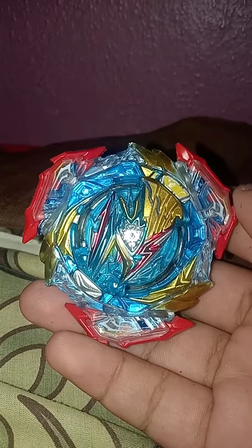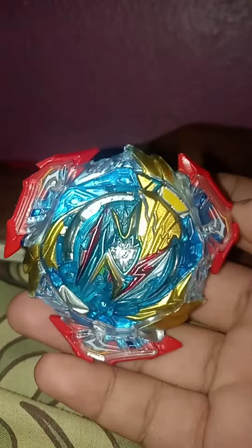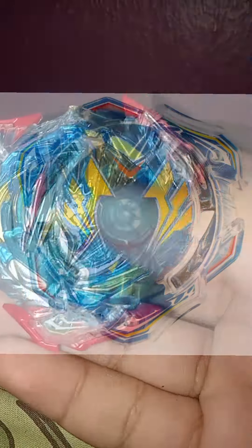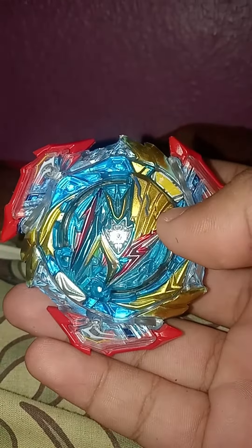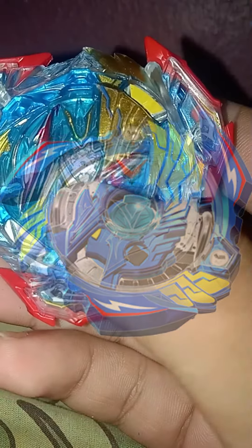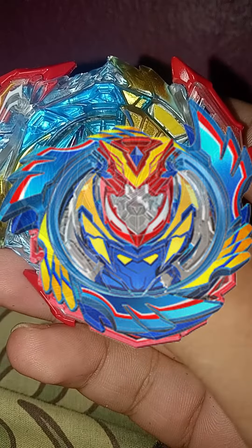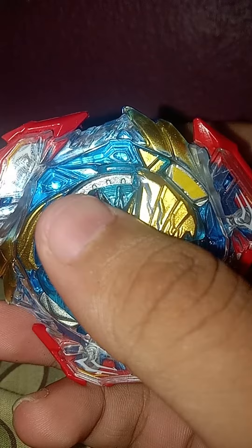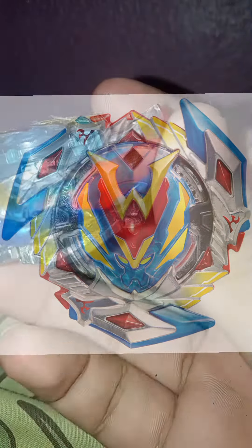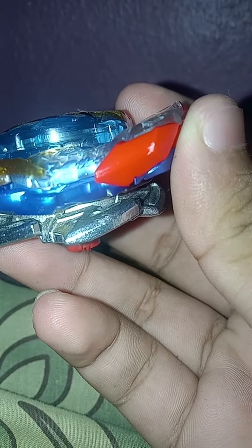Hello guys, this is Ultimate Valkyrie. It has single layer clear parts. The DB core is Victory Valkyrie. The middle chip is Strike God Valkyrie. The wings, the feathers, are Winning Valkyrie. The Z on the disc is Cho Z Valkyrie.